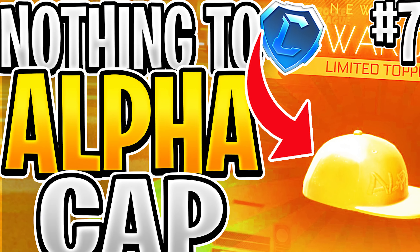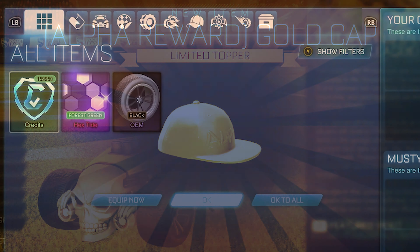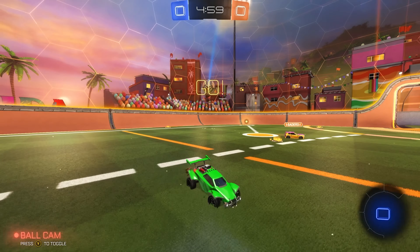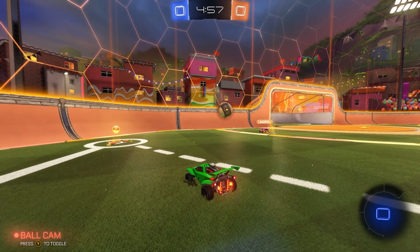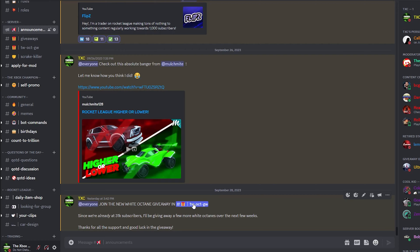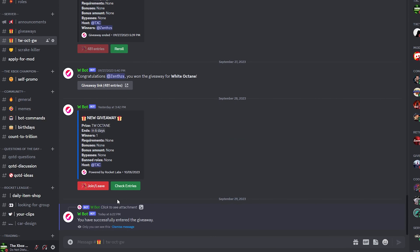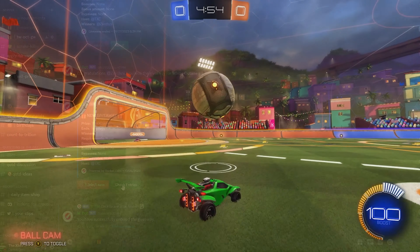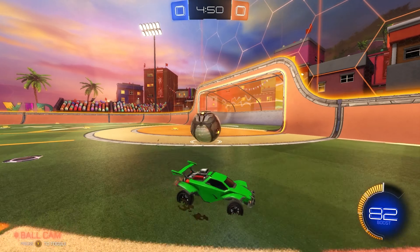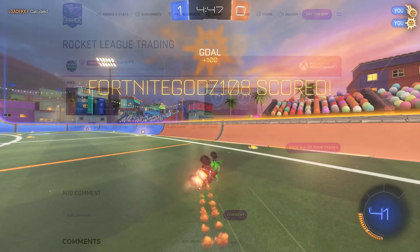This is episode 71 of Trading from a Rare Drop all the way up to the Alpha Cap, and right now the inventory is worth over 162,000 credits. I'm giving away a White Octane every 1,000 subscribers on the channel. All you have to do is drop a like, subscribe, turn on post notifications, and join my Discord server using the link in the description. I might even give away the Alpha Cap from this series, so without further ado, let's get into the first trade.